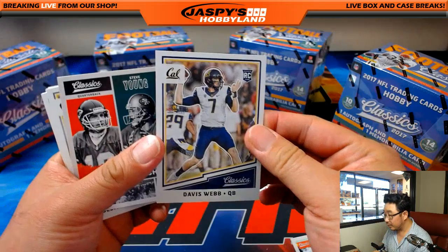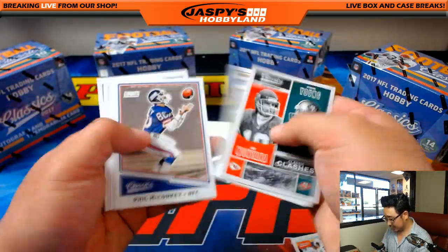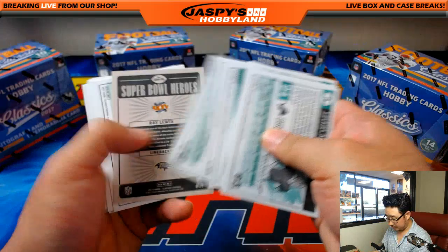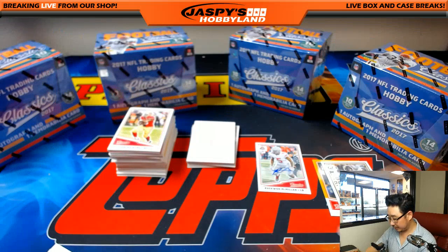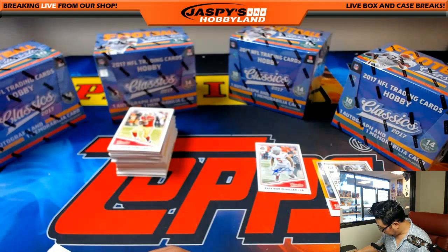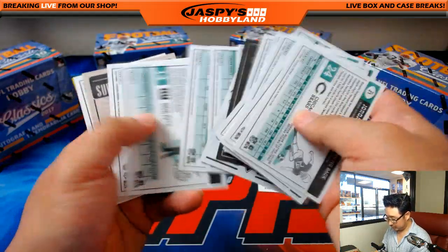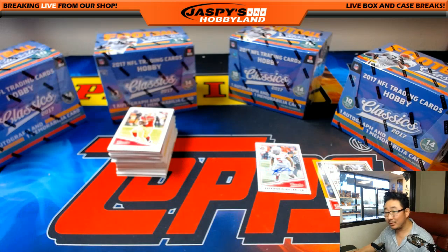Davis Webb is numbered, out of 299. That might be like a red back or something like that. I got two Dolphins and a Colts and a Dodgers on the Raekwon McMillan — I'll go Dolphins. We'll double check these before they even go out.